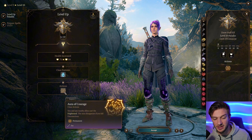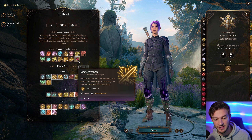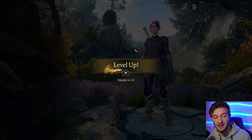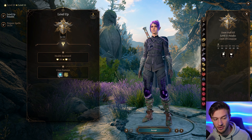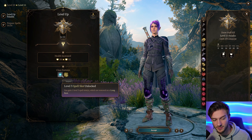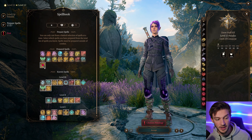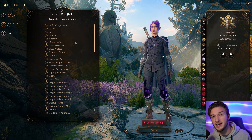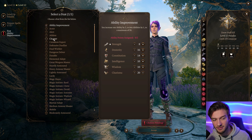At level 10, we get another Lay on Hands charge and Aura of Courage, which prevents us from getting any type of fear on ourselves. At level 11, we get Improved Divine Smite, which gives our melee weapon attacks an additional 1d8 of Radiant damage, plus another level 3 spell slot. Divine Smite is going to be our major damage dealer. You can also add in Warlock and take Pact of the Blade — I'm going to go all the way to level 20 because there are actually some great effects there.